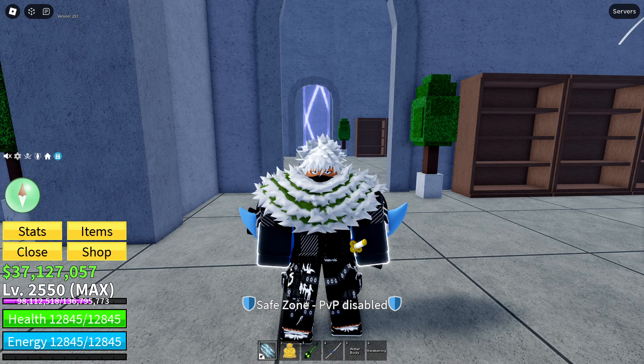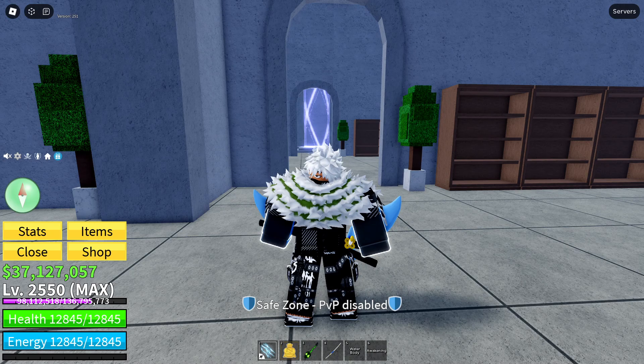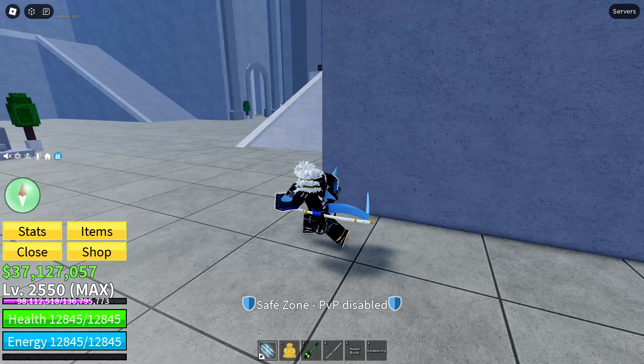The first thing you need to do to start the quest is actually summon the raid boss Rip Indra. If you don't know how to summon the raid boss you can check out the video guide on my channel in the top right hand corner. Once you actually summon the raid boss, don't kill him because you need him to be alive in order to complete the next couple of steps.